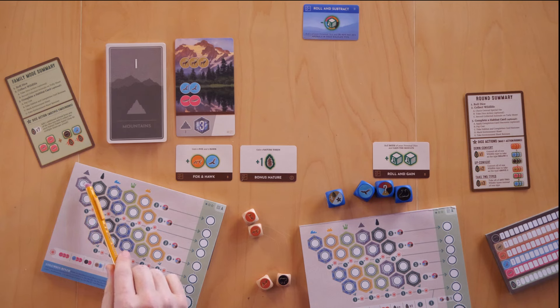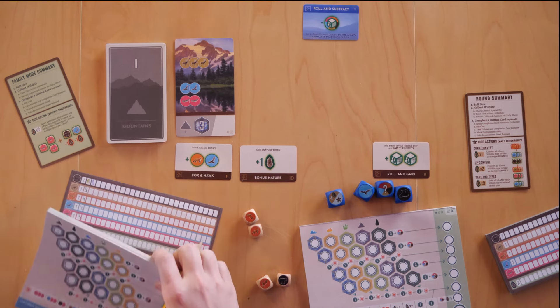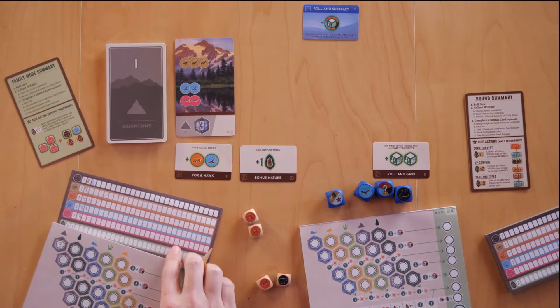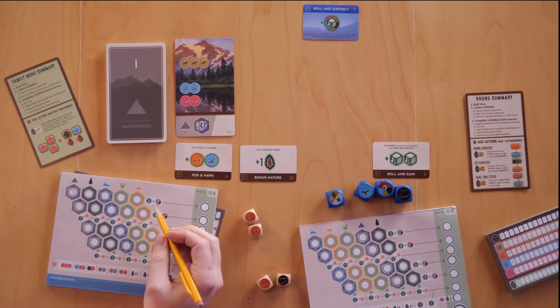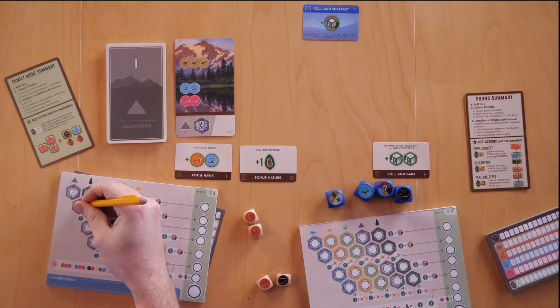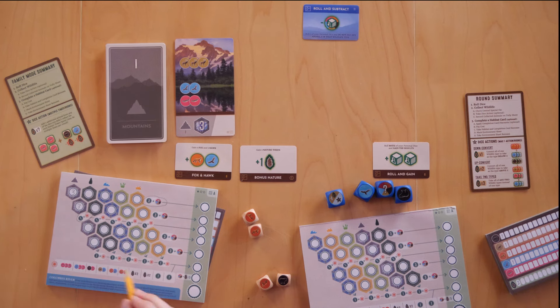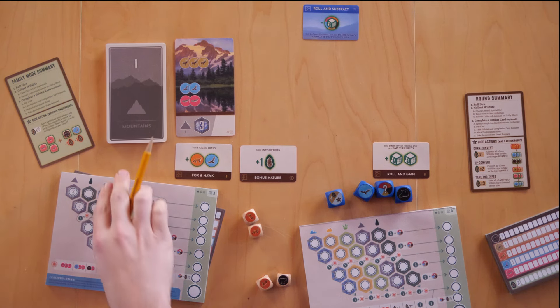As you fill out this grid, you earn bonuses — like three extra points plus a resource of your choice. Doing subsequent mountain cards earns further bonuses such as one extra point plus a sun bonus, and you can earn five different sun bonuses from each section. The general scoring is: add up numbers from bonuses, row bonuses, various bonuses you've collected, then divide remaining resources by five. That's basically what you're trying to do.